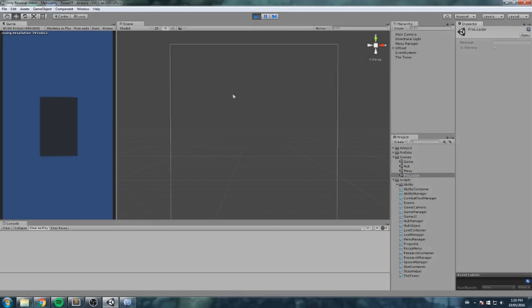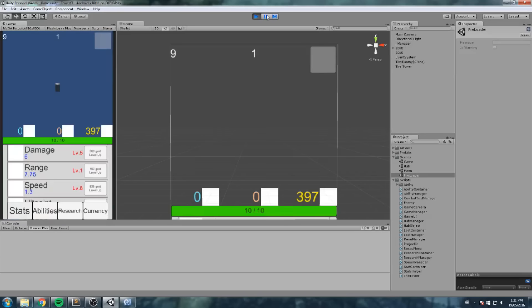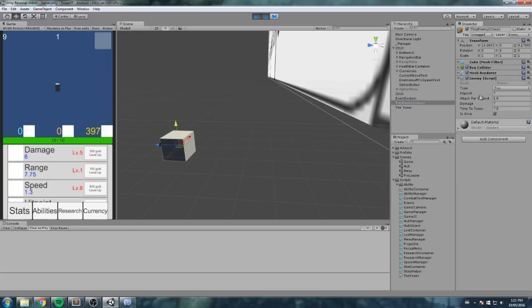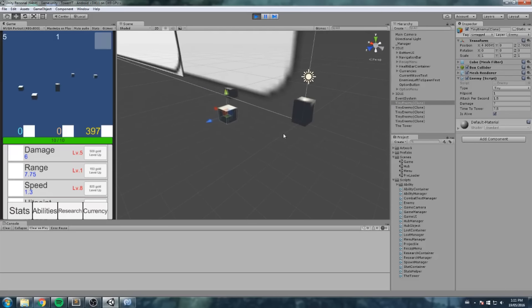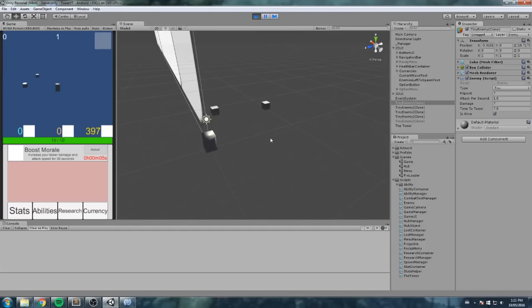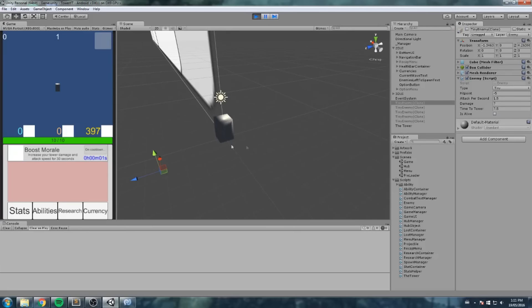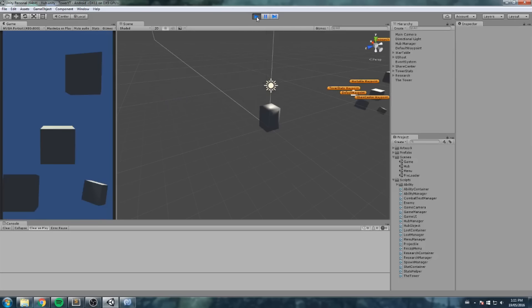Let's test it. Choose your difficulty — we'll choose insane because we're feeling brave. Pause the game and check: the first tiny enemy has 7 HP, so insane is working. Let's try to defeat it. We deal 6 damage and need to use boost morale. Under boost morale we can one-shot them. We complete the first wave — great. But if I try to quit now, I only get 100 gold. We're on insane, so I'd like to get 700. That's a small bug we need to fix.